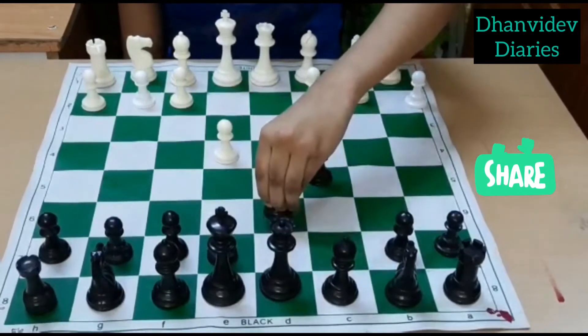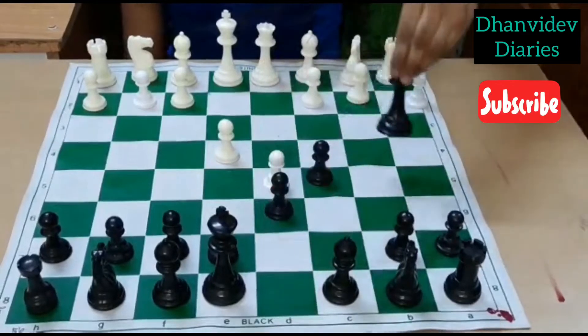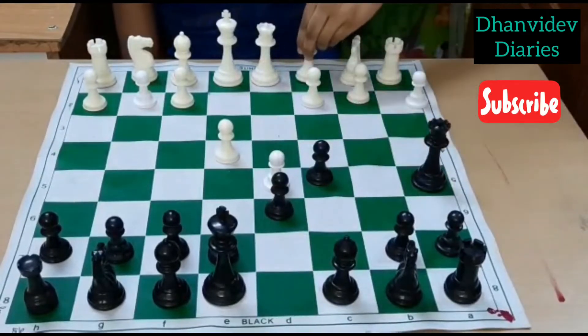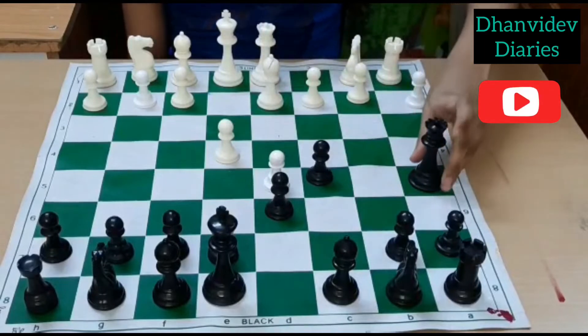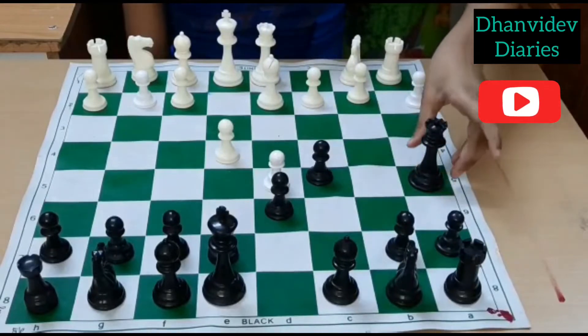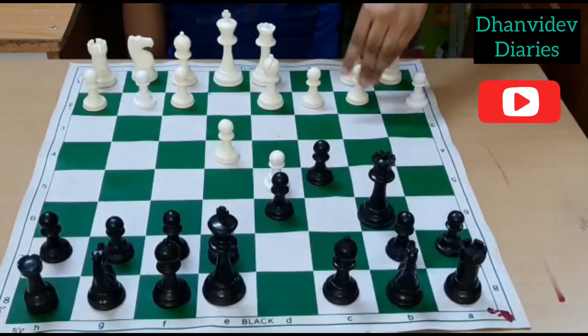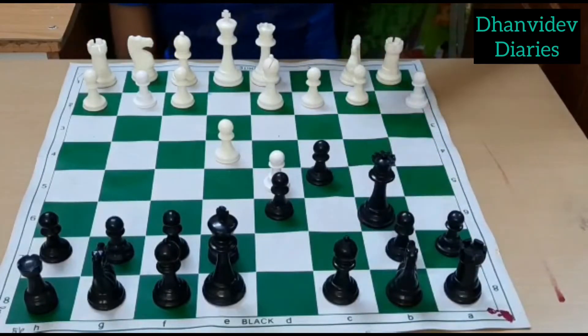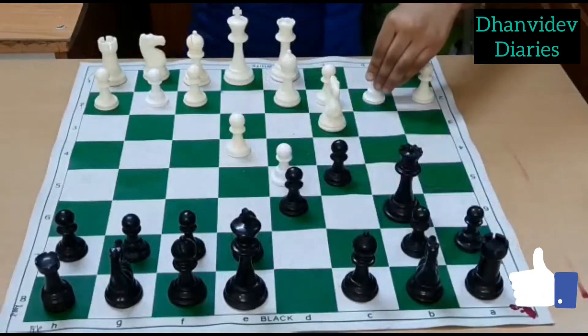So we will play d5, then Queen f5 check, then the bishop blocks the check, and then the queen is under attack. The queen should move — most probably Black will play Queen b6. Then we will sacrifice our pawn; Black is attacking our pawn and we will let them take it.